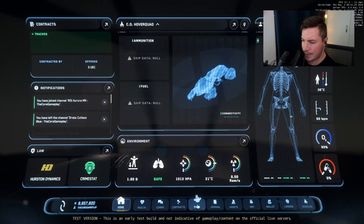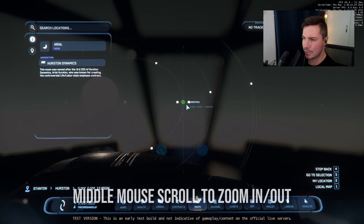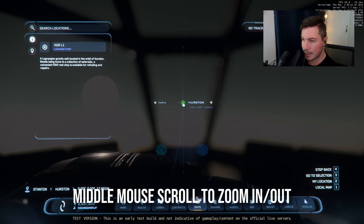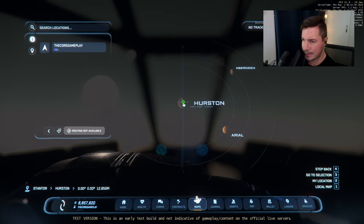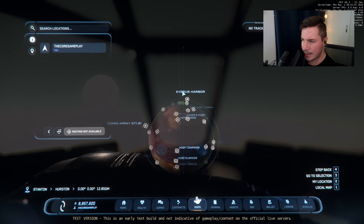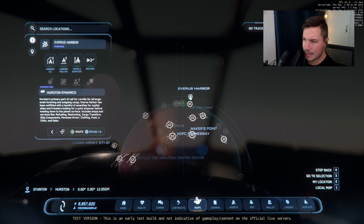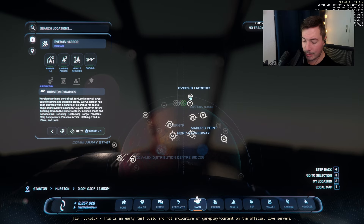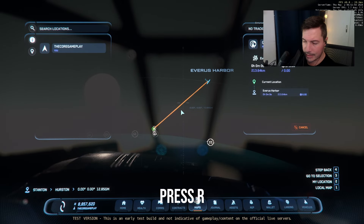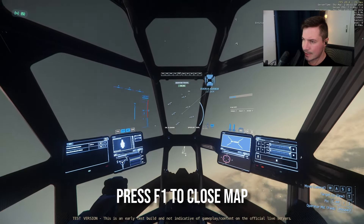Navigate to the bottom and select Maps. You'll see the whole map — if you zoom out you can see everything. I'm currently located on the Hurston planet. Zooming in, you'll eventually see Everest Harbor. I'm going to click on Everest Harbor, press R to set a marker, then press F1 to exit.